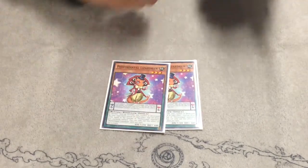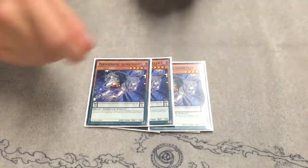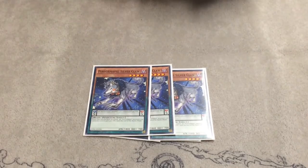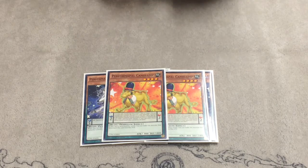Next I play two Lizard Jaws for draw power. These are the Performer Pals. I play three Silver Claw — you know, go for those OTKs. This is also level four, and you can search it off of Pendulum Wizard, Sorcerer, and Skullcrow by Joker.